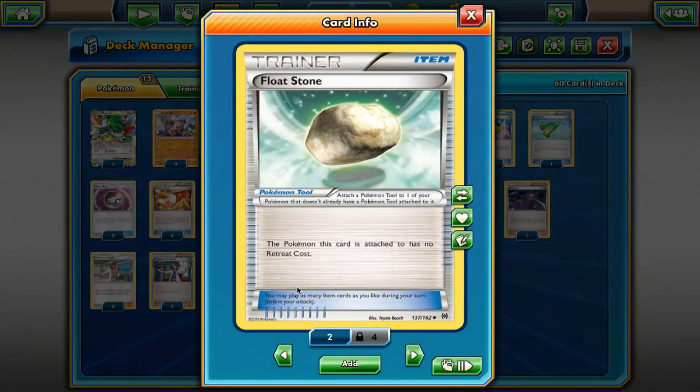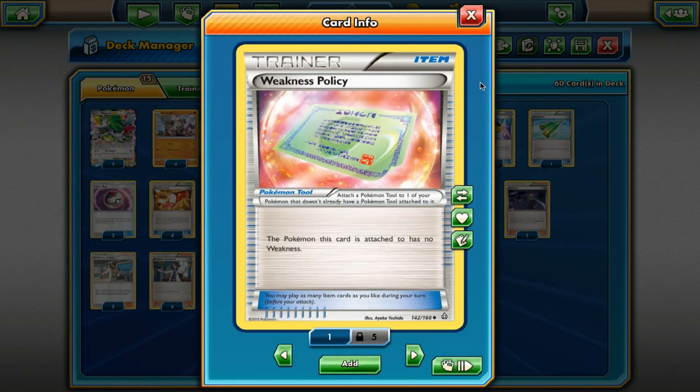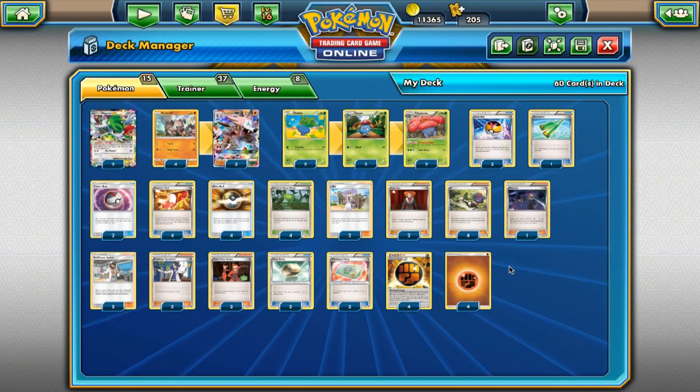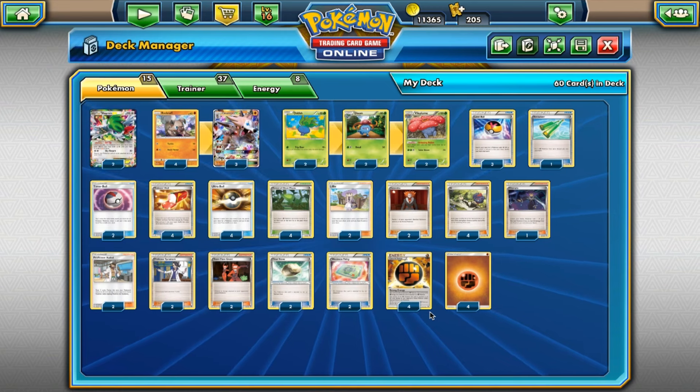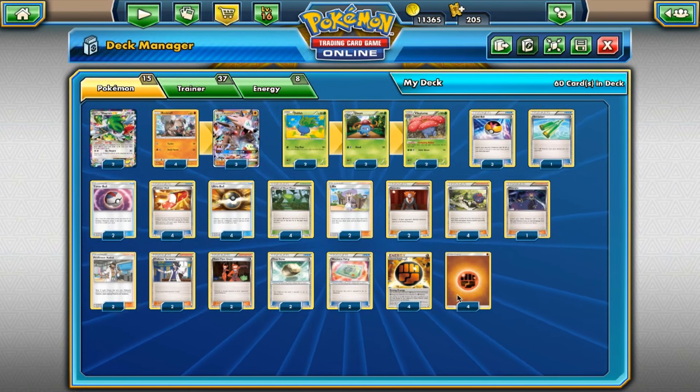Two Floatstone for Vileplume or anything that you want to have free retreat on — this way they can't just Lysander stall your Vileplume, which does have three retreat cost. Then we also play two Weakness Policy — we just don't want to auto-lose to Lurantis. Decidueye Vileplume is also another extremely popular deck that could one-shot us with its ability and attack in one turn, so that's why we play two Weakness Policy. And then we also have four Strong Energy to buff our Fighting type Lycanroc GX, making his attacks do 20 more damage per Strong Energy on him, and four Fighting Energy.